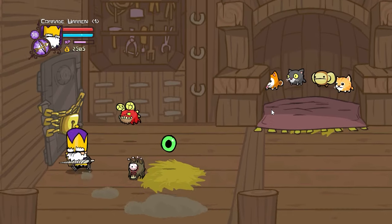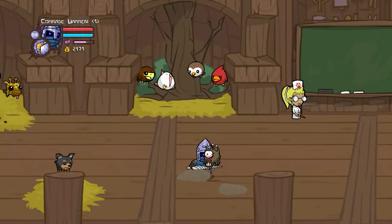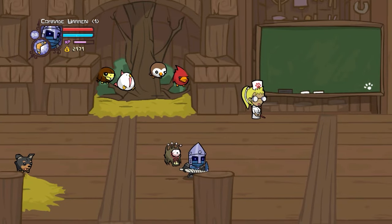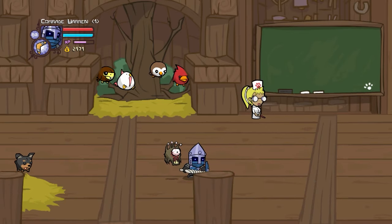To unlock the Beholder, you need to go to this chain right here and hit it with the key sword. For characters, the first one I recommend is the Industrialist. His magic — buzz saws that come out of the ground — makes him incredibly effective at shredding bosses and enemies alike.